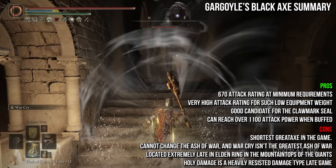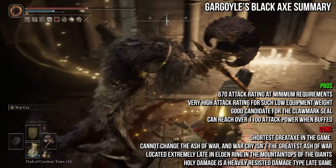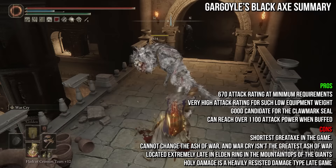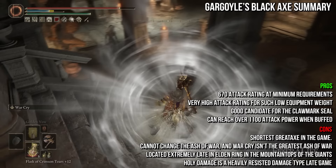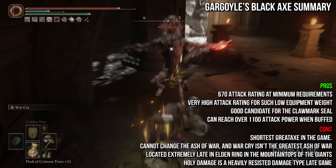The sweet spot for the Gargoyle's Black Axe is around 50 strength and 50 faith, with strength providing more damage up until 50, at which point faith outperforms strength until it also hits 50. From here, strength remains the best scaling until 80, where you shift to dexterity and then faith. Because it has good strength and faith scaling, it pairs well with the Clawmark Seal for buffs like Flame Grant Me Strength and Golden Vow. When buffed with War Cry and those two incantations, you can reach over 1100 attack rating with no other equipment applied.